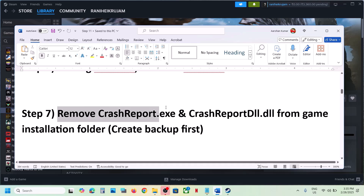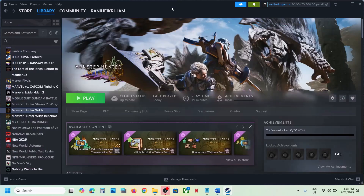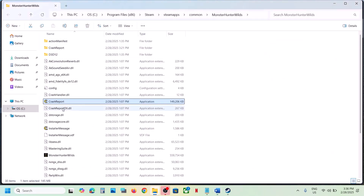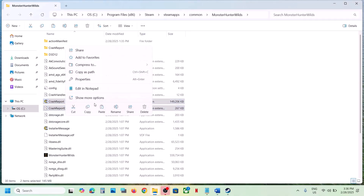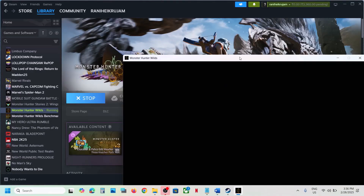The next step is to remove 'CrashReport.exe' and 'CrashReportDll.dll' from the game installation folder. Before you do so, create a backup of these two files. Right-click on the game, select Manage, click Browse Local Files. You'll see CrashReport.exe and CrashReportDll.dll. Select both files, copy them, and paste them to the desktop as a backup. Then go back, delete the originals, and launch the game. If you face any problem, you can restore those two files to the game installation folder.